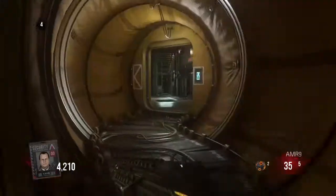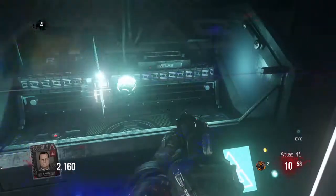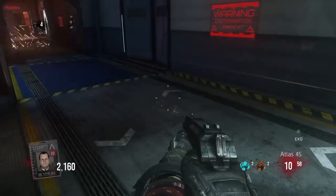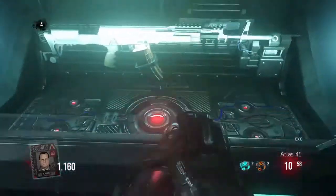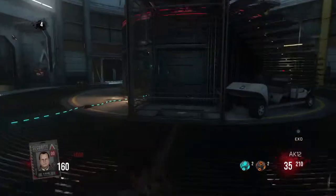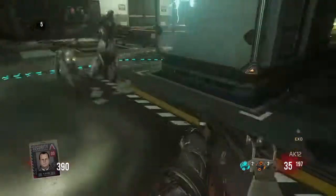Still on round four and I have not gotten an Exosuit yet, but we'll get to that later. This is basically the equivalent of the Mystery Box, which is a 3D printer. It gives you random weapons, and you can somewhat choose what you pick up because you can see what's cycling through, although you'll probably get the next weapon in the cycle rather than what's currently shown.